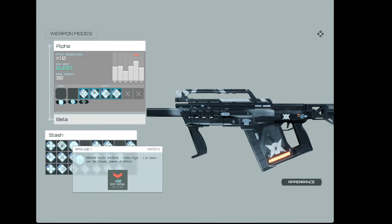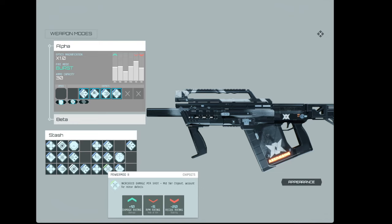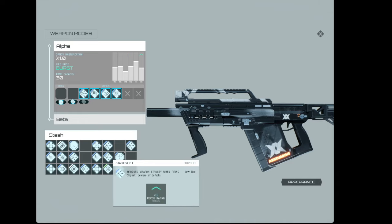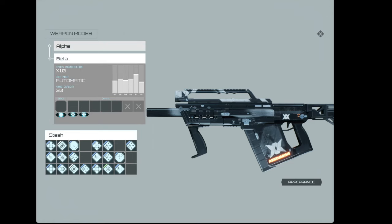There's also the recoil stat, and a unique bonus: the visor targeting, things like spread when you're in ADS, etc. There are also two tiers — you're mostly seeing tier 1 chipsets here, but I do have one power mod tier 2.